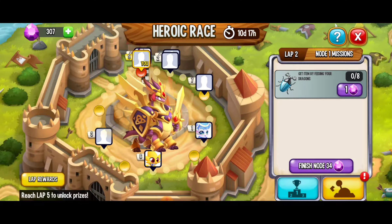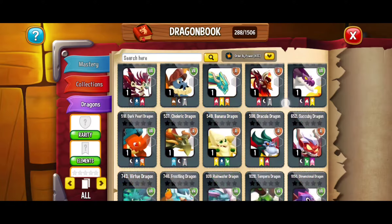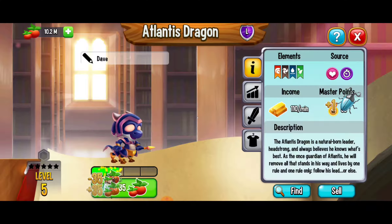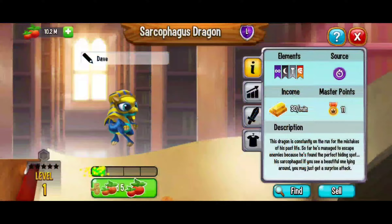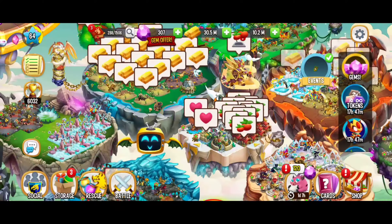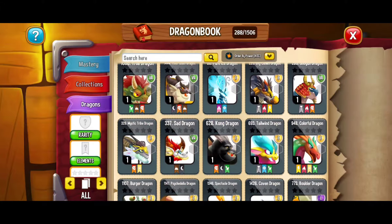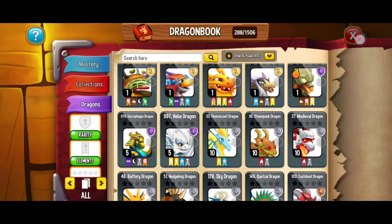Our next quest is going to be to get items by feeding your dragons — we need 8 of those beetles. We're going to go back to the dragon book, put it in power order ascending, and go to the Atlantis Dragon. We're at 2, 3, 4, 5. Here I'm going to switch to the Sarcophagus Dragon for a couple more beetles — 6, 7. We need to get that 8th one. Back to the dragon book with the Sarcophagus dragon, and there it is — we got the 8th beetle. Looking fabulous.